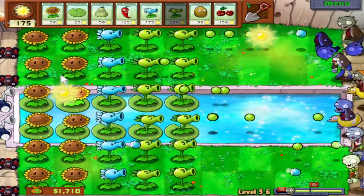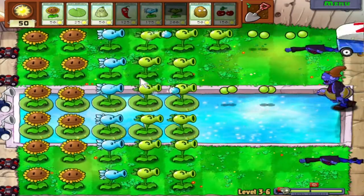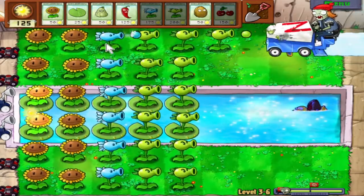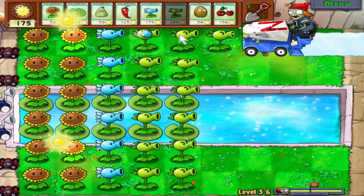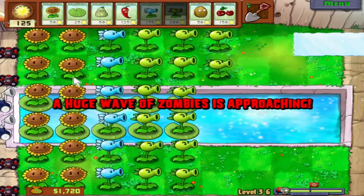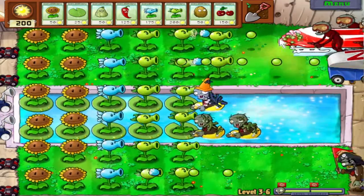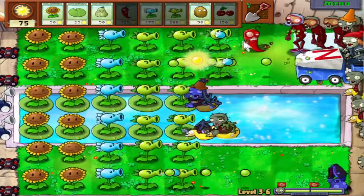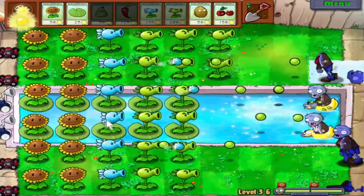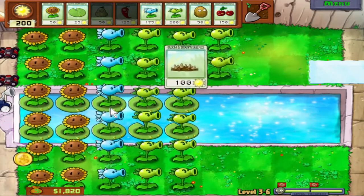I'll make sure to show off the Jalapeno, because I guarantee another Zomboni will appear for the final wave. Let's see how effectively my plants handle it. I'm kind of surprised my plants were able to take out the Zomboni all on their own before he reached them. Here's the Bobsled Zombie — we're going to Jalapeno them. Boom! Melted all the ice instantly, and Squash will destroy the Zomboni.